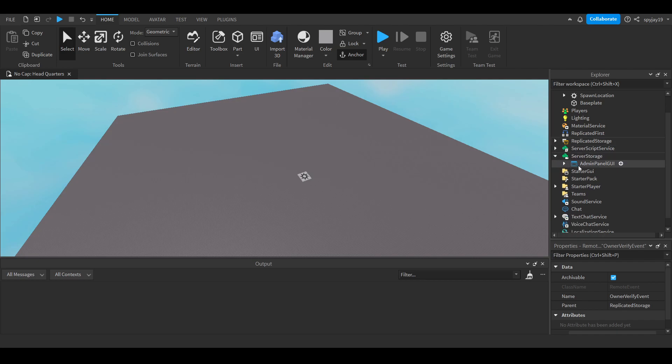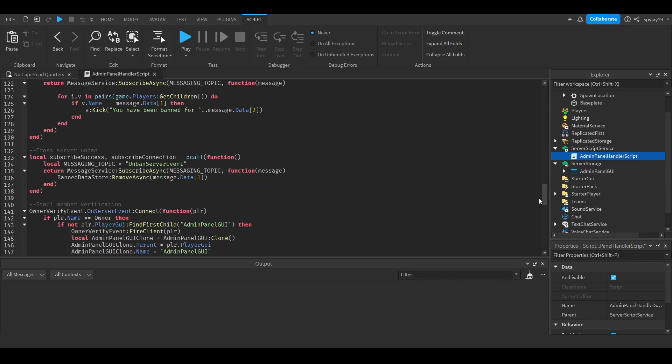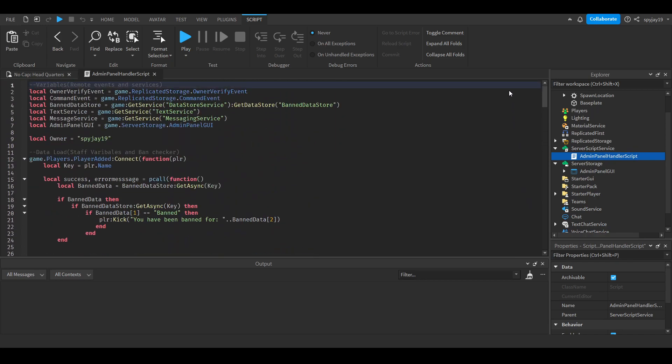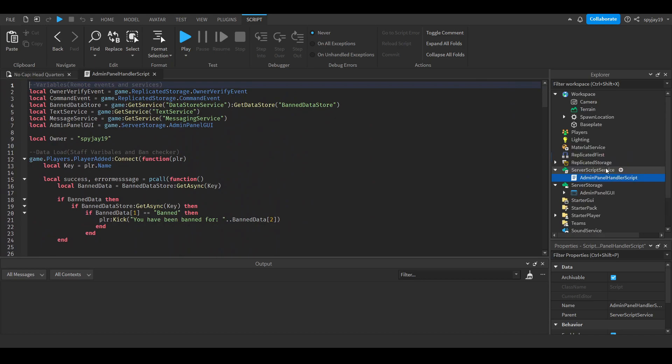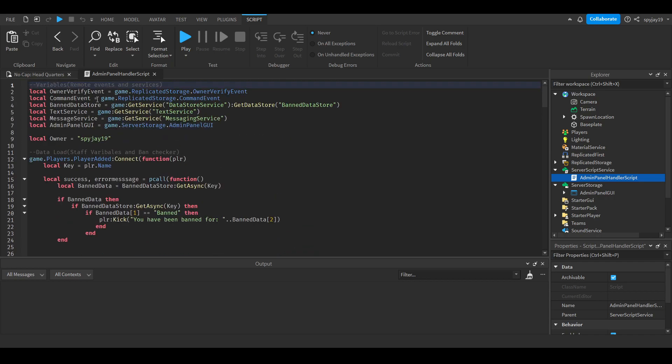You can name those two remote events whatever you like. I was able to shorten the main handler script but it's still 100-plus lines. By the way, all the scripts will be in the description - I think there are about four scripts total - so you don't have to worry about copying everything.